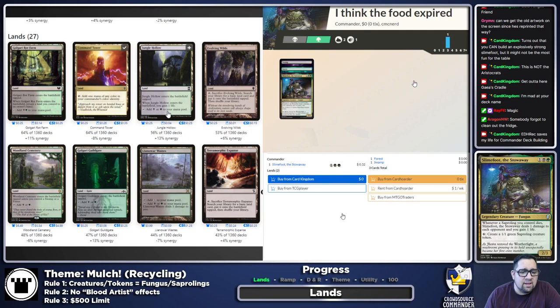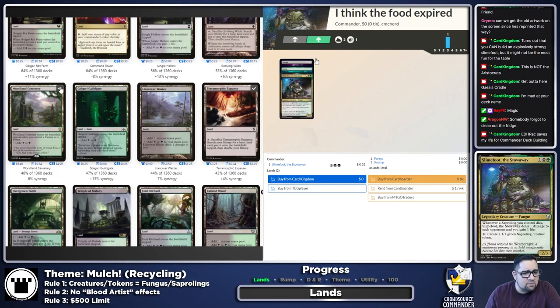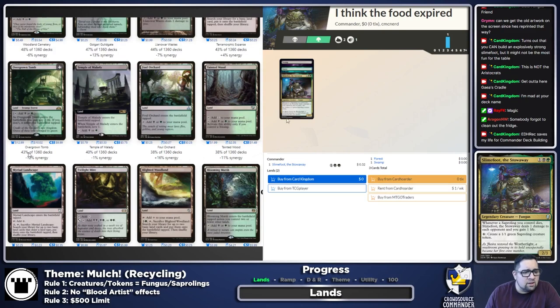Jungle Hollow — the life-gain tapped land — I don't really like those unless you're specifically a life-gain deck with a bunch of triggers off life gain. Skipping it. Evolving Wilds and Terramorphic Expanse we'll throw in; they do exactly what they need to do. Woodland Cemetery, absolutely. No Guildgate unless we have a gate theme, which we definitely aren't going to. Llanowar Wastes — we could. I'll throw it in for now, that one might get shaved. Pain lands are fine but on the lower end of dual lands for me.